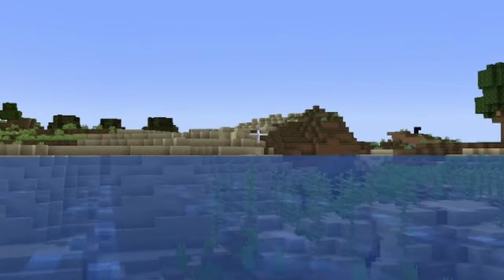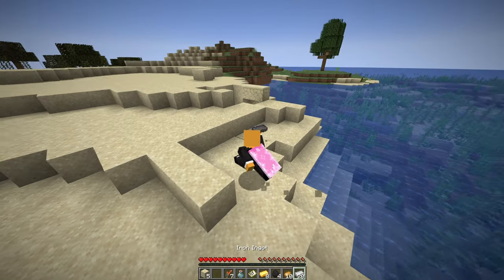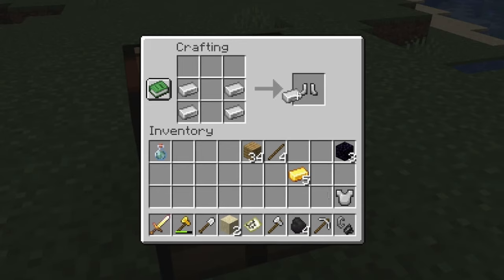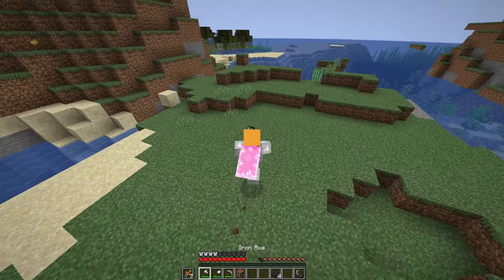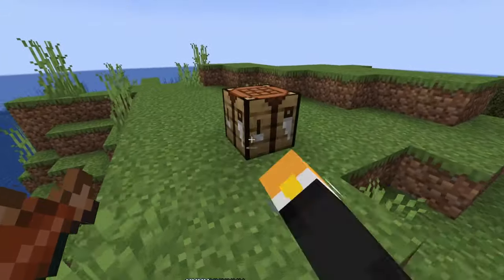There is a ruined portal over there — just going to place that there. We got a bunch of iron; we can almost make ourselves full iron armor. Fire aspect is actually really nice for food. Just going to make all those. Right now I'm just going to look for some cows or something.